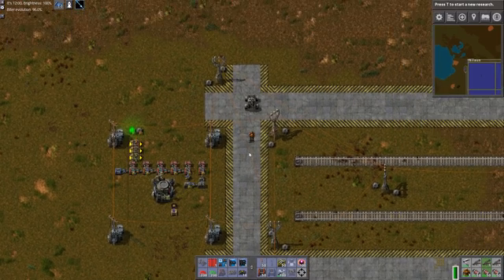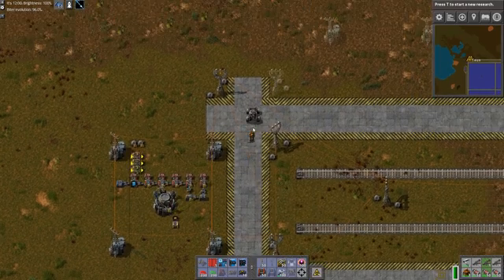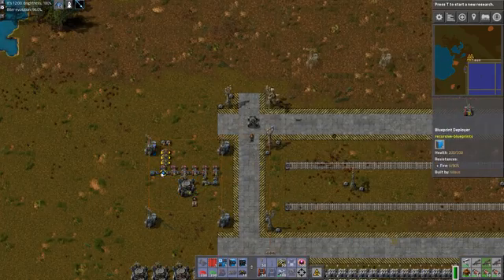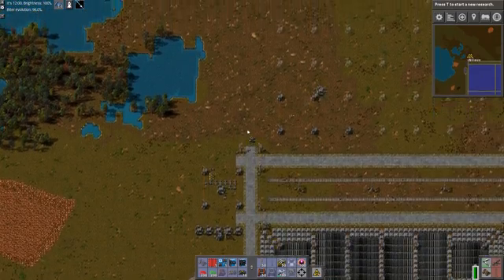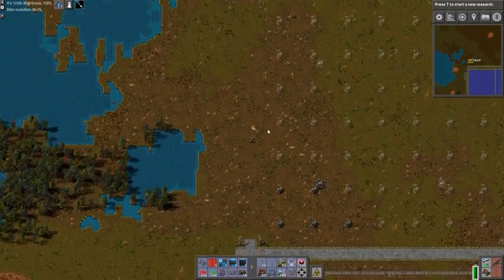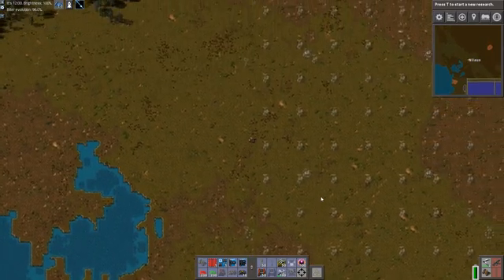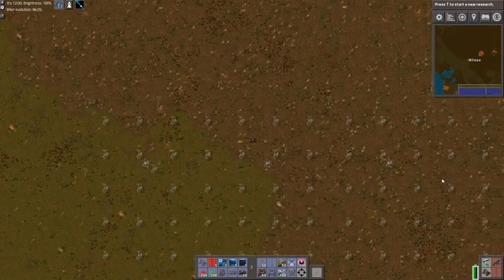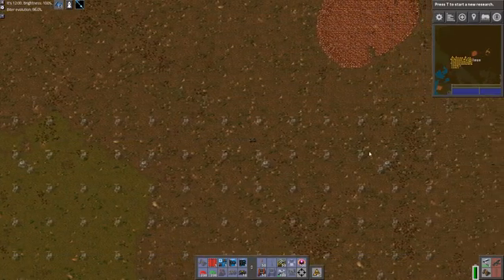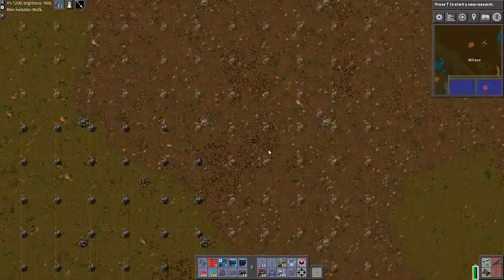Without further ado, let's get it started. What we need to do is just start it by putting the blueprint book in here and we'll see what happens. The first thing it does is move it here. Let's have a look at the infrastructure that it builds — it is pretty big. This is my normal setup and you can see the robots are flying in. I have 2000 robots on hand, and they will expand this network. This setup corresponds to 4x4 normal robot ports. I'm playing a vanilla game, so that's the way it's going to be set up.